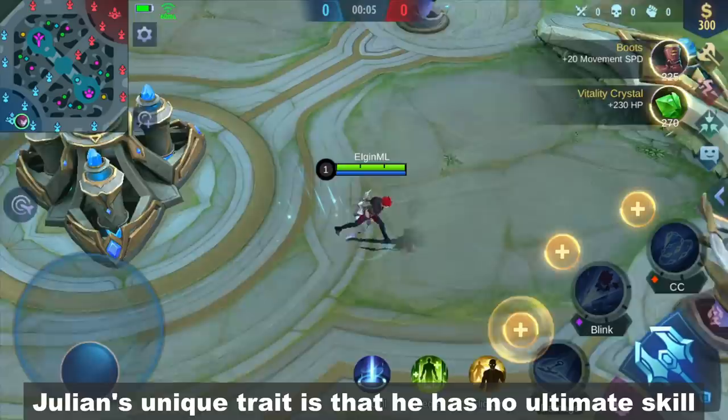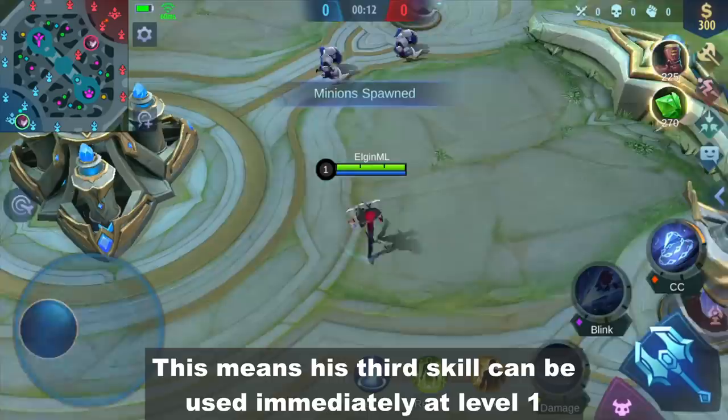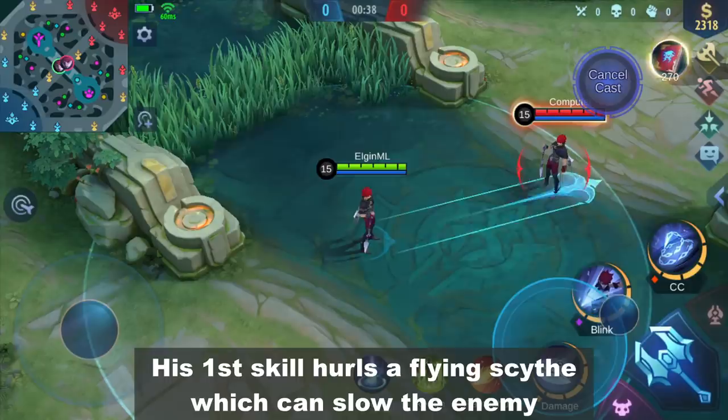Let's check out his skills. Julian's unique trait is that he has no ultimate skill. This means his third skill can be used immediately at level 1, and each skill can be leveled up 5 times.